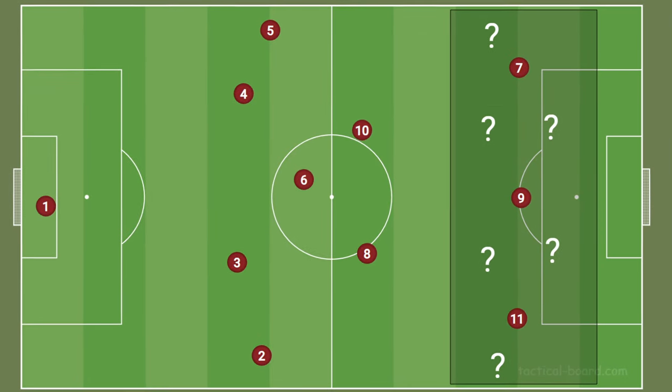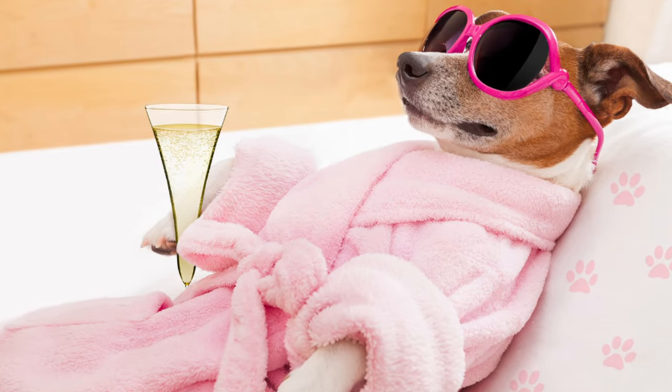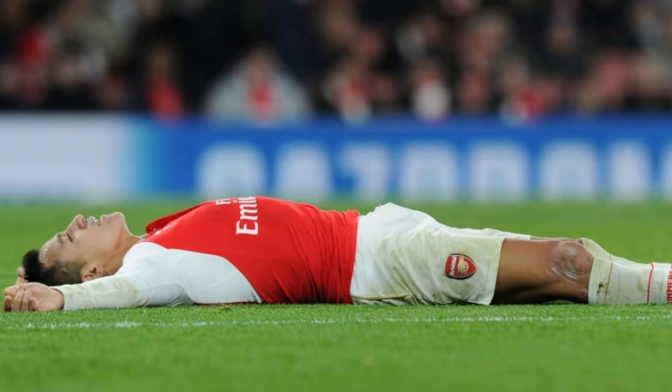And playing like that actually plays into another one of the 4-3-3's weaknesses. To create enough numbers in their attack, a 4-3-3 demands a lot of up and down movement from either their central midfielders, the fullbacks, or both. So while we're sitting back patiently, they're tiring themselves out trying to create their little triangles. And the more tired they become, the easier it'll be for us.